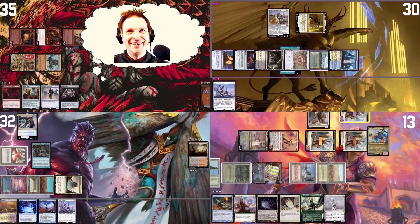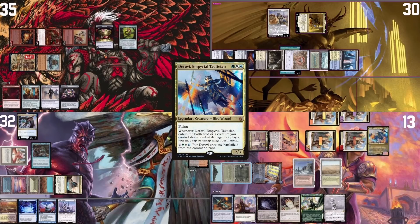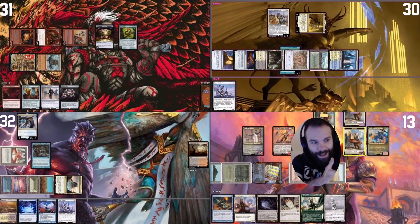Jordan activates Najeela's ability and presents a loop of infinite combat steps. No response — the table is dead. Jordan wins! But actually there was a misplay: Raffine's player forgot to add the Swan Song Bird token from earlier. That token could have been a blocker — either killing Timna when she attacked for cards, or blocking one of the Warriors, which would have denied Jordan the mana needed to activate Najeela and win.